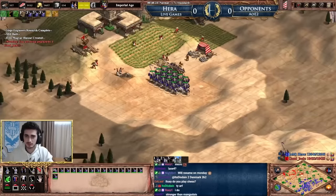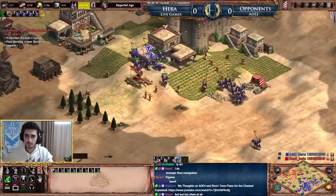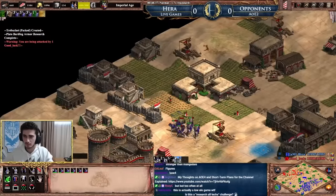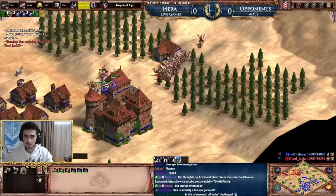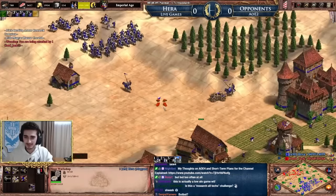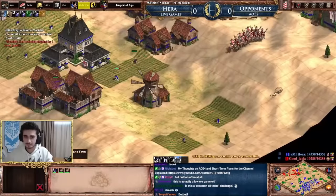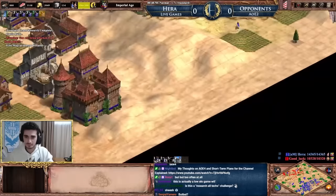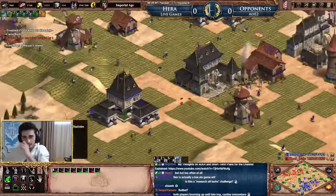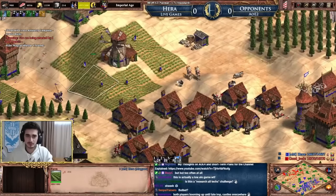Those are all my minimap tips, but the last thing I want to leave you with: remember to actively scout the map. Scouting isn't something you do only in Dark Age and then forget about — you always need units moving around the map, outposts going up in mid and late game, activity all around so you can actually see what your opponent is up to and keep the minimap updated. If you don't actively scout, everything in this video is useless, because your minimap simply won't update if you're staying in your base.